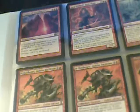Two Furnace of Wrath — a 10th edition and a 9th edition. Instigator Gang, Greater Gargadon, Blasphemous Act, Goblin Chieftain — that's not for trade. Falkenrath Marauders — two of those. Leyline of Punishment, Jaya Ballard Task Mage, Wheel of Fate, two Moltenheart, Goblin Tactician, Siege Gang Commander — not for trade.